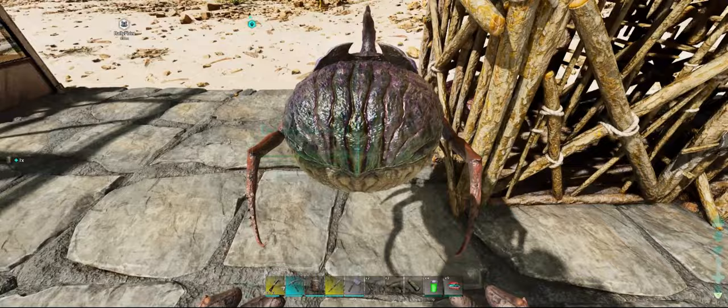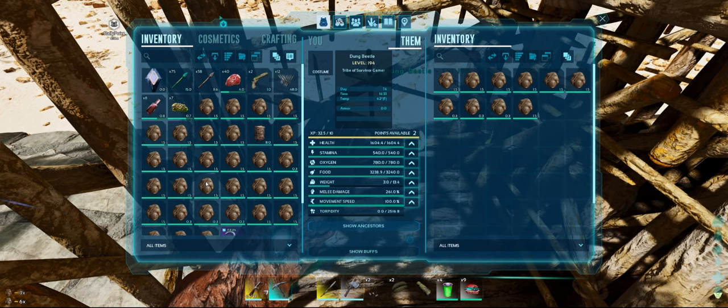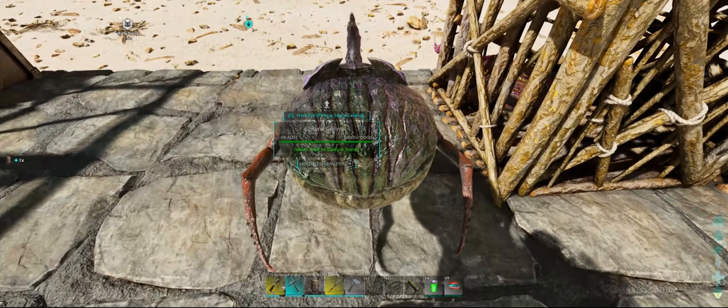He falls through the mesh and you can't jump and pick him up either, so you have to get in that perfect spot to get him to do what he's supposed to do. There he goes — he's in! So now I'm going to hurry up and throw stuff in his inventory — and watch what happens: he went through the mesh again. I thought I had him in there — nope. So frustrating, but the rest of them are in there.